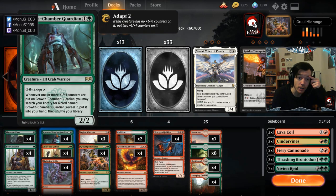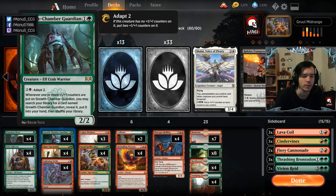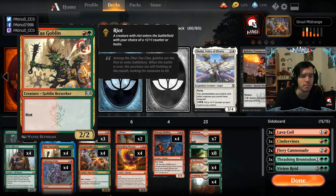Next we have the two-drops. Gruul Chamber Guardian — without further mana investment it's not the greatest card, it's a Grizzly Bear, but the potential to attack with it and threaten to adapt it alone makes it a virtually unblockable Grizzly Bear, which is pretty good. And if you have spare mana or want to grind out your opponent, you can just adapt, hit for four, and get another counter — making this a really good card against grindy interactive matchups.